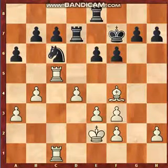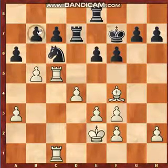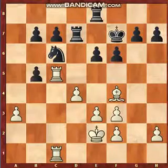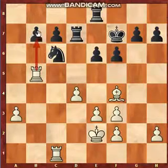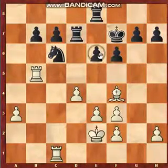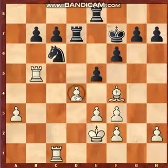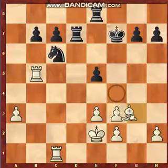White played b5, breaking the pawn structure — a very nice pawn break. Black captured the pawn, the rook recaptured, intending to advance further. Black then played e5, attacking the bishop and the pawn. White captures the pawn, black captures back, and there is an attack on the bishop.